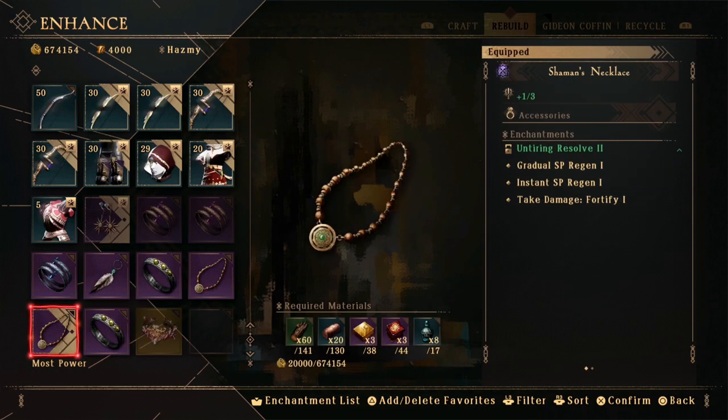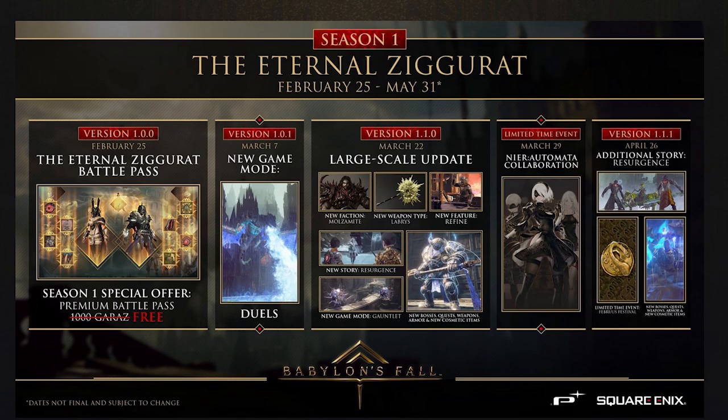On March the 22nd, there will be a new forge mechanic announced called refining. Not much is known about this feature yet, but I expect it is going to allow players to change certain enchantments on your items — so the special abilities. But the developers already mentioned it will have restrictions to keep the game's balance and keep some incentive to grind for the best of the best items.